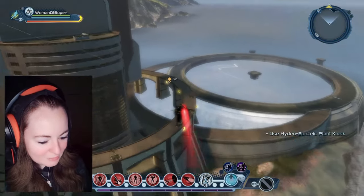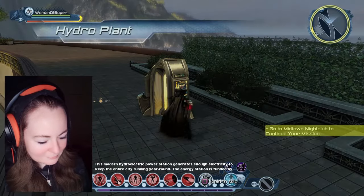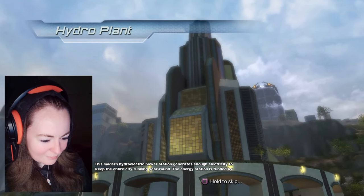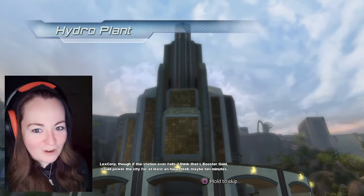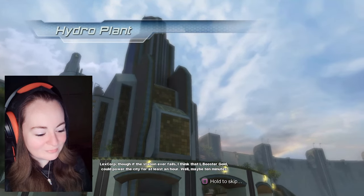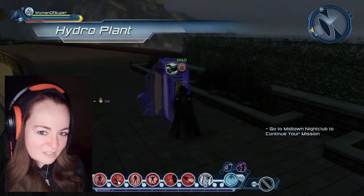That looks cool, too. Down to the hydroelectric plant. This modern hydroelectric power station generates enough electricity to keep the entire city running year-round. The energy station is funded by LexCorp. Though if the station ever fails, I think that I, Booster Gold, can power the city for at least an hour. Well, maybe ten minutes. Okay, nineteen seconds. At least he's honest in the end.